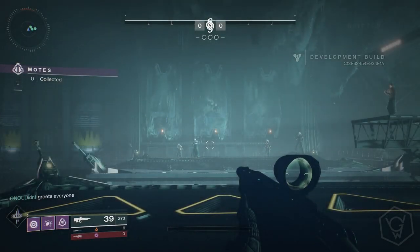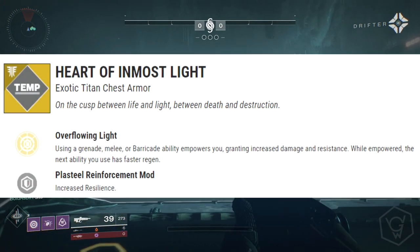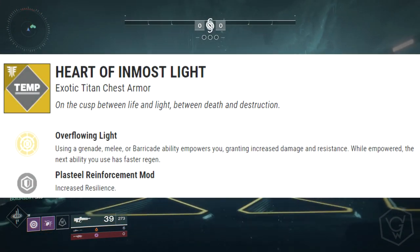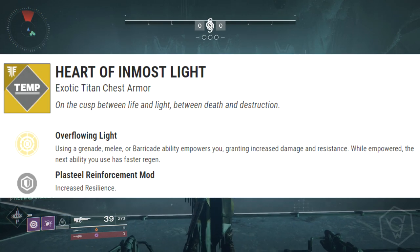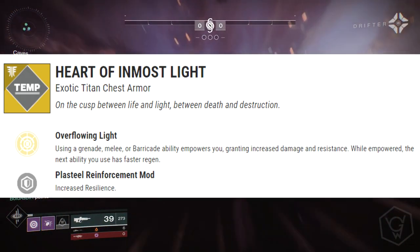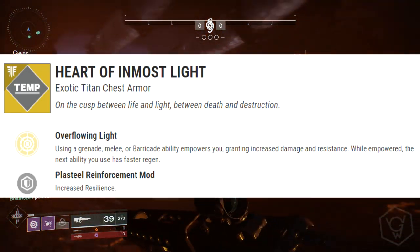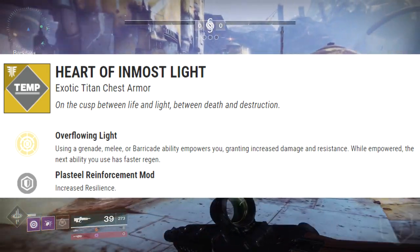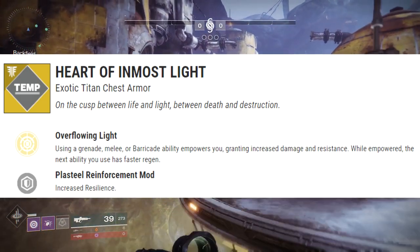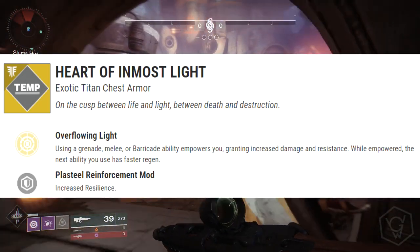We have the Heart of Inmost Light, an exotic Titan chest piece. The exotic perk is called Overflowing Light: using a grenade, melee, or barricade ability empowers you, granting increased damage and resistance. While empowered, the next ability you use has faster regen. You can use your grenades to reduce the cooldown on your melee, or your melee to reduce the cooldown on your grenade — it's kind of like use one, get more energy for the other.